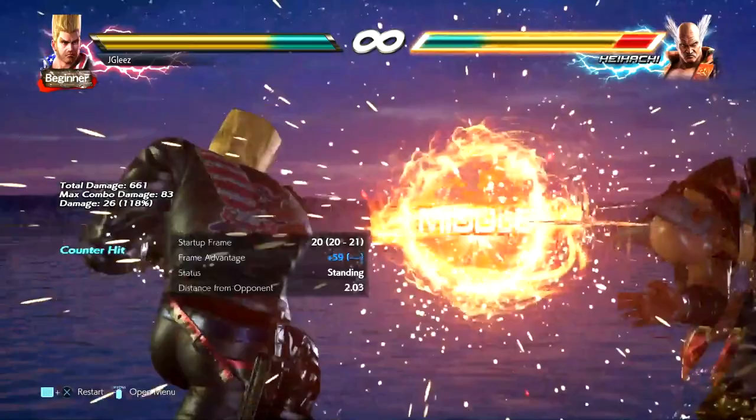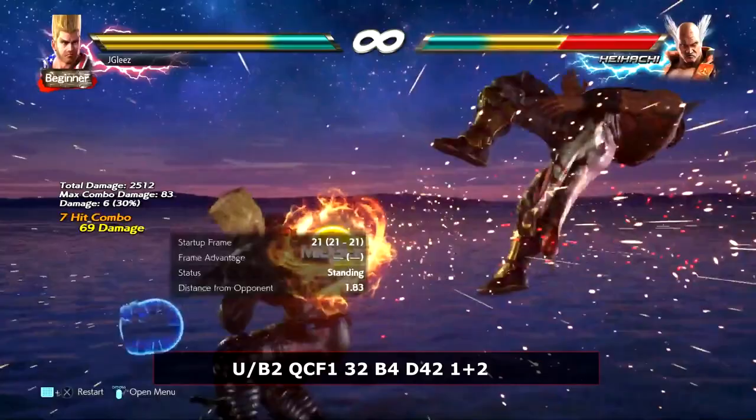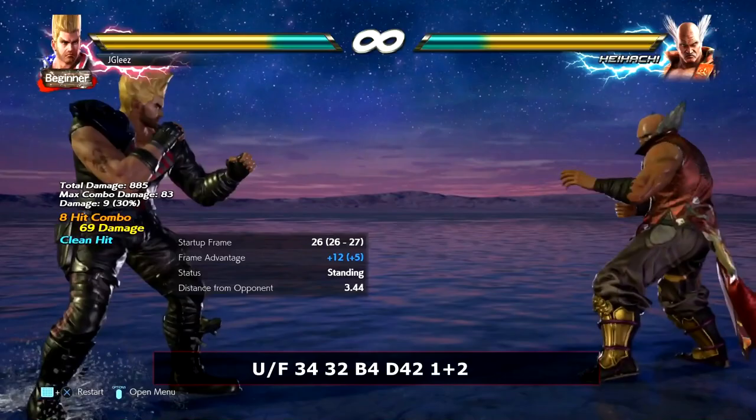The up back 2 does track quite a bit and also launches. His hop kick — which you can also do running in — here's the combo. Looks way different, right? No, it doesn't. It's the same combo structure across all of his launchers.